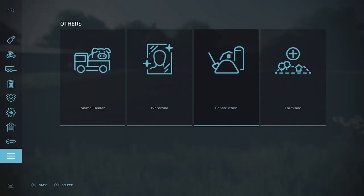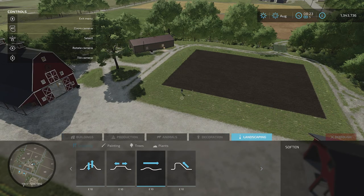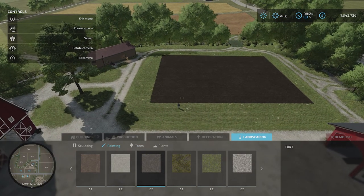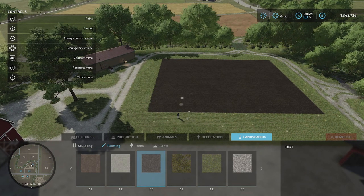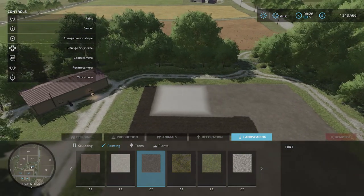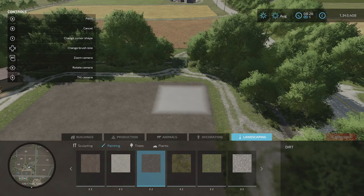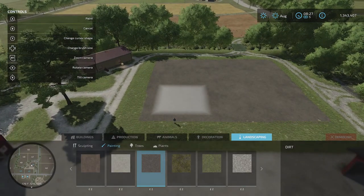I've hit the screens button, going into construction, then landscaping with the d-pad. Going across and down to painting — you don't have to do this but I think it looks a little bit better. I'll select dirt, hit A, and change the brush size with d-pad right. I'm just going to paint this area — chicken land! This area looks pretty flat, which is a good place to put the chickens.